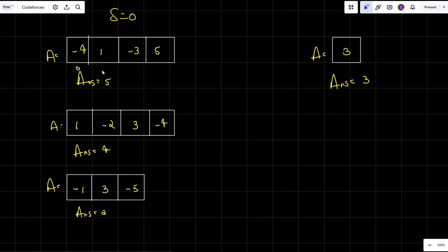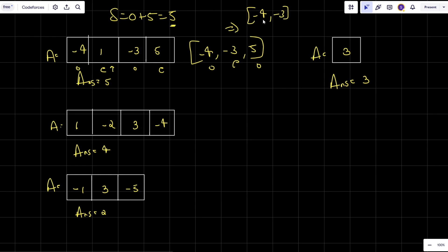Looking at the array, positions alternate odd and even. The positive value I want to take is at an even place, so removing it directly won't add to my score. Instead, I remove certain elements to re-index. After removing two elements, the 5 moves to an odd place. I take the 5, adding it to my sum. The remaining elements are both negative, so I end the game. My sum is 5, which matches the expected answer.